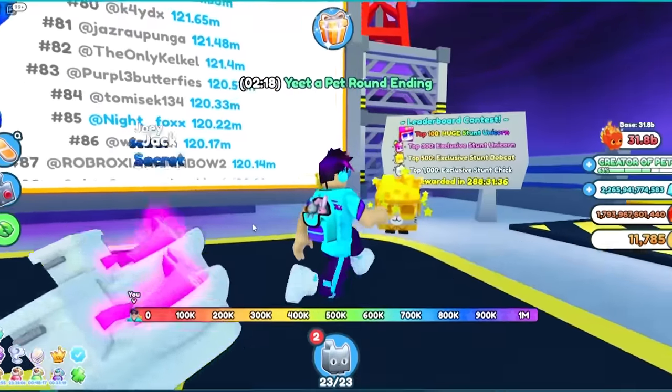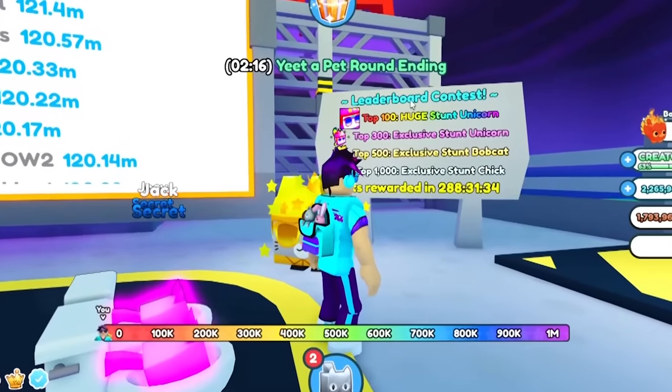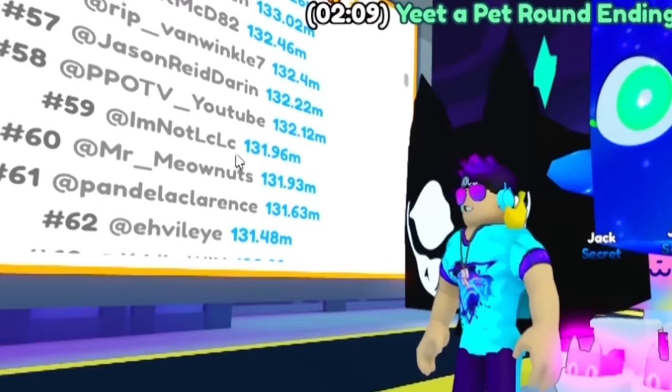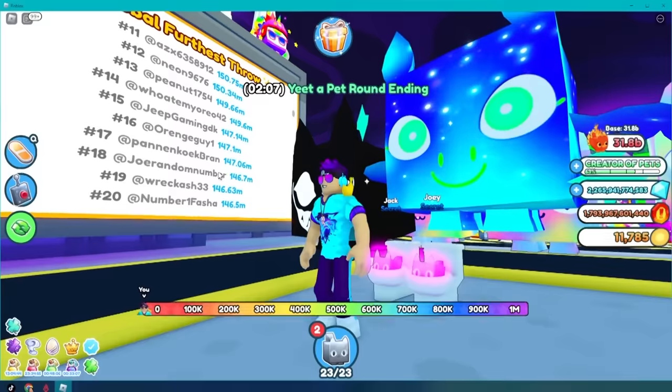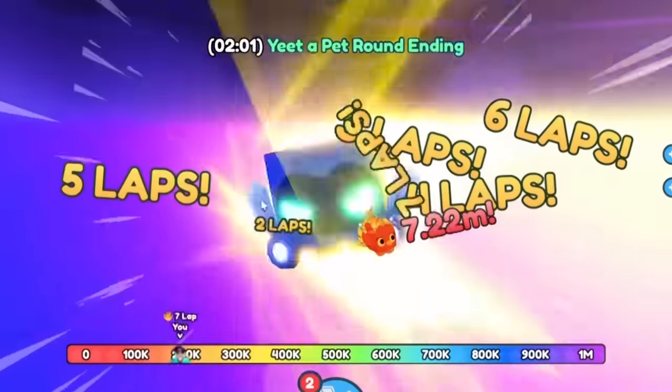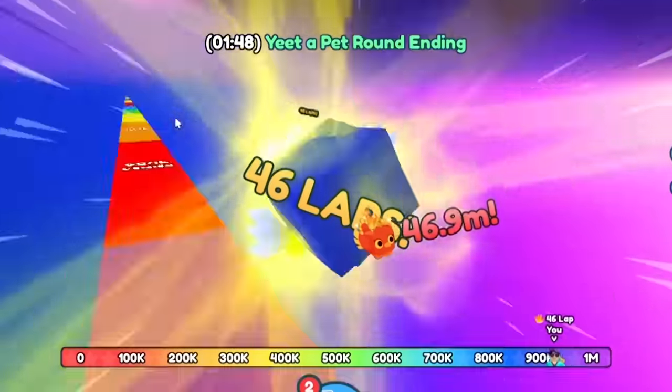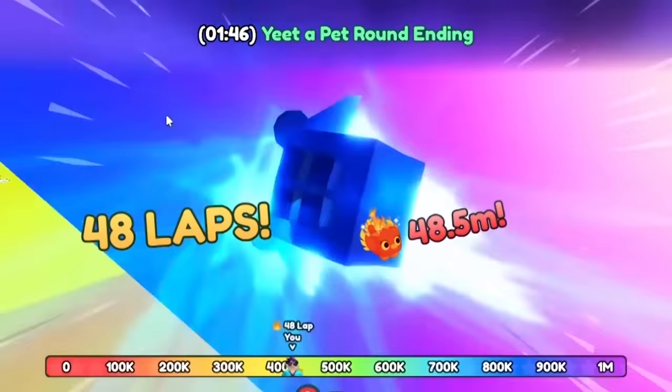Currently I will get a Huge Stunt Unicorn. The problem is, people are slowly getting higher and higher numbers. I gotta admit, when I throw this, it goes pretty far — but on average I usually sit somewhere in the 50 million range.